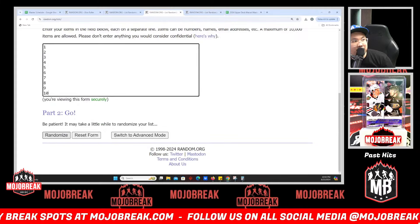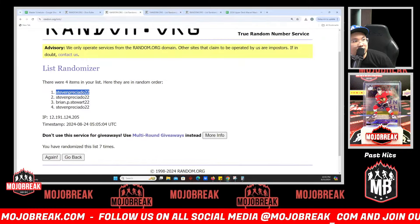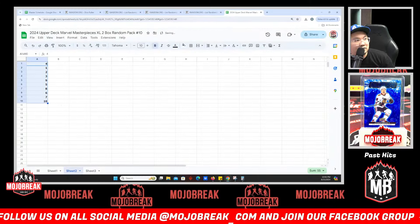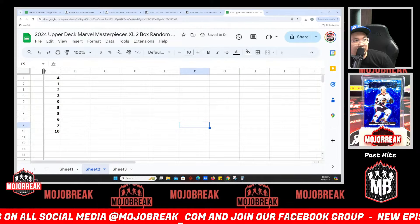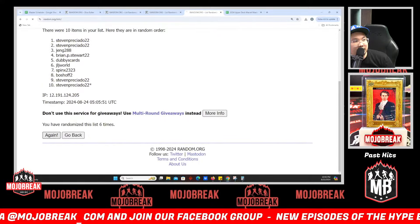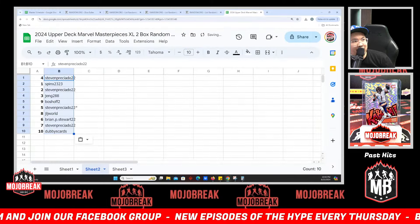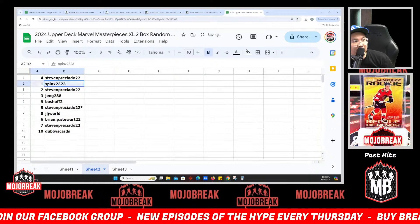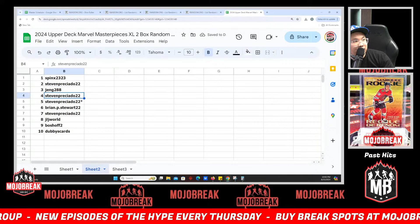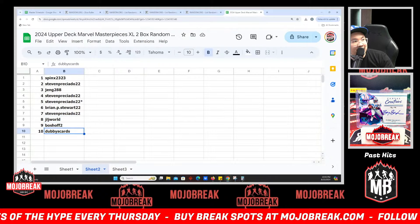Your packs one through ten — we did the bonus, seven times. Pack four down to ten. Now let's go seven times in the random for your names. One, two, three, four, five, six, and seven — Steven P down to Dubby Cards. Here's your pack order: Spin X gets pack one, Steven pack two, Jang pack three, Steven pack four, Brian pack six, Steven P pack seven, JL J World pack eight, Boshoff pack nine, and Dubby Cards pack ten.